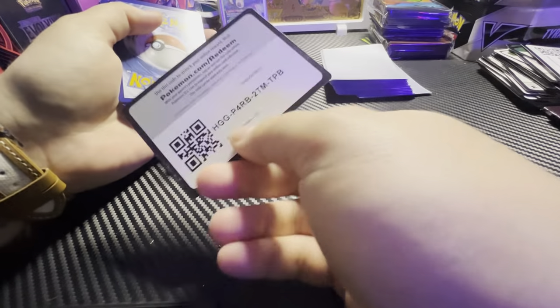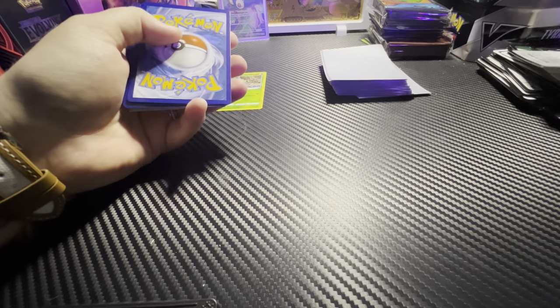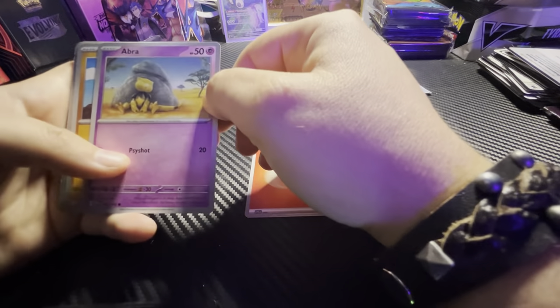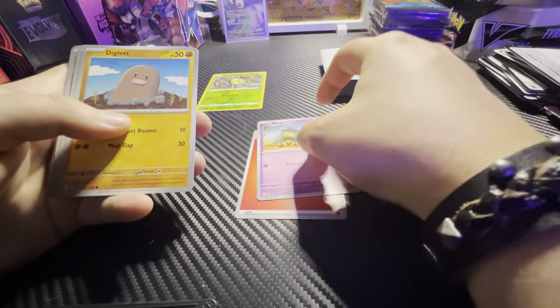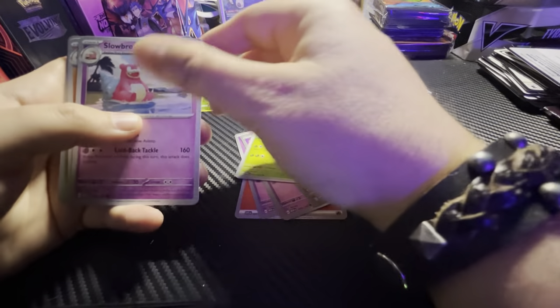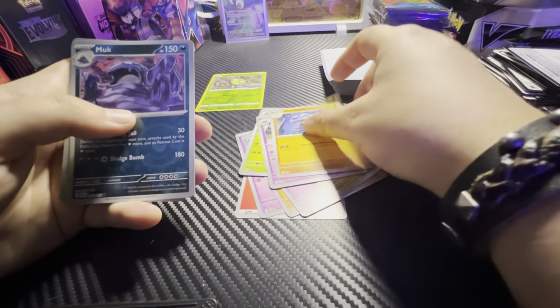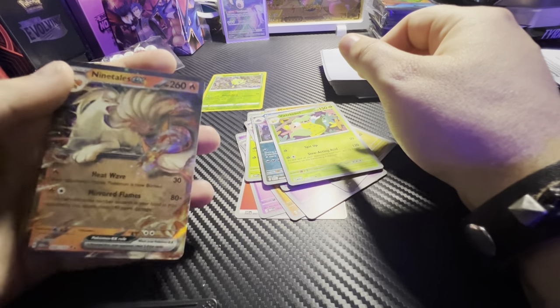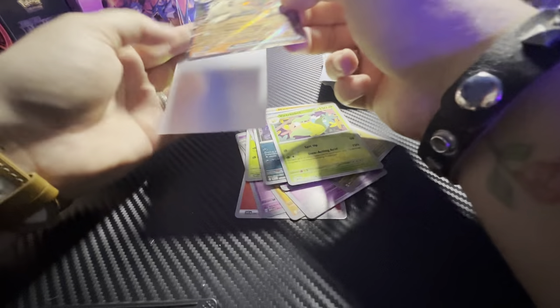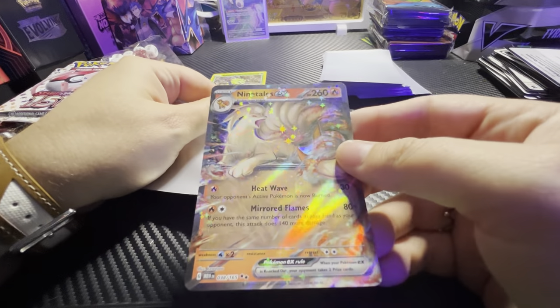Pack 1: we've got a toad card, one from the back, Abra, Diglett, Drowzee, Dratini, Ivysaur, Slowbro, Machoke, Muk, Victreebel, and a Ninetales EX. It's got cool stars.